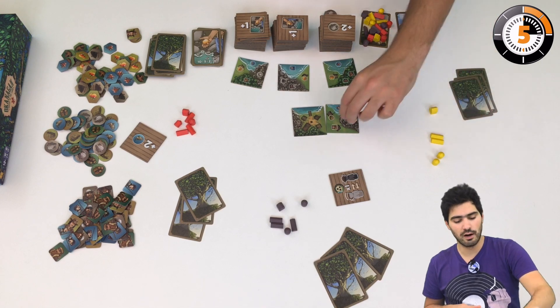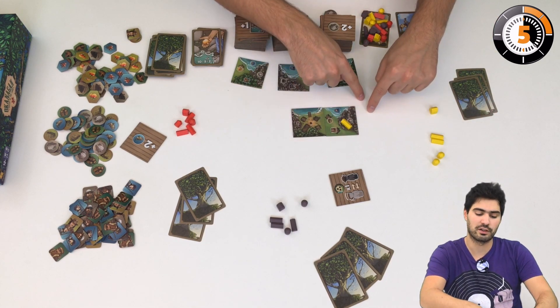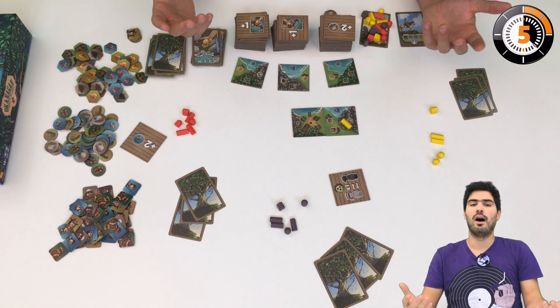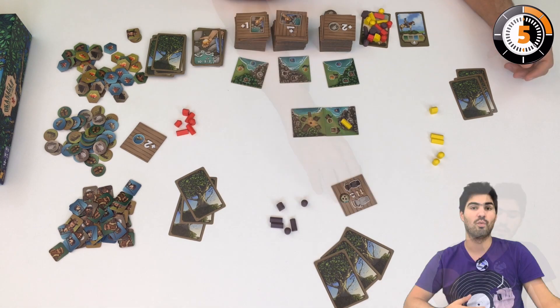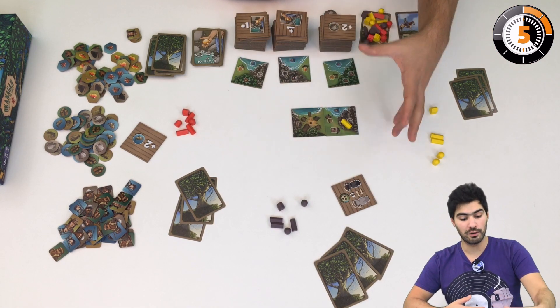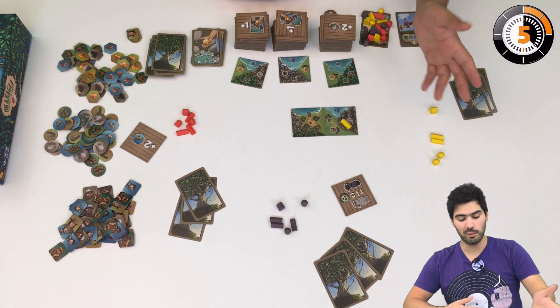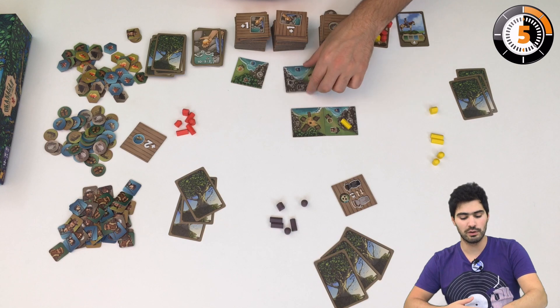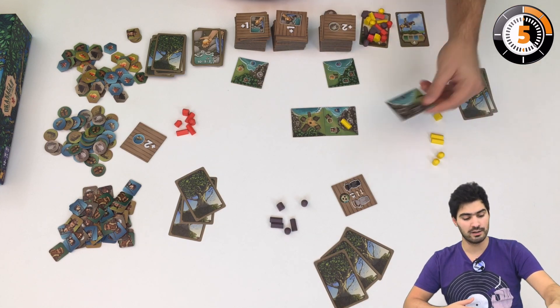Let's say I would build this warehouse here because I want to collect in the mountain and in the plains — I'll tell you why the plains later. Once I have placed my building, I will check if I close an area. The plains is still open, the mountain is still open, so I can draw new tiles. I'm going to choose this one because I want to score all the points on the mountain and it has a big mountain.